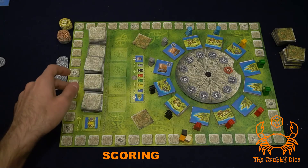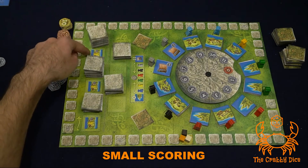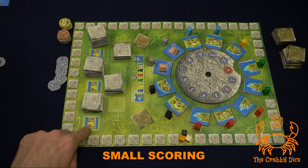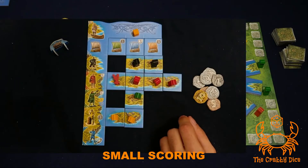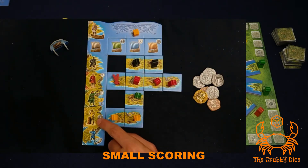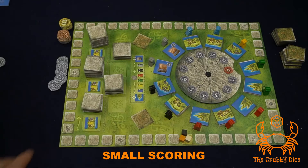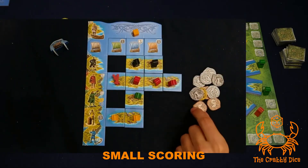Now let's talk about small scoring, which happens at the end of rounds 1, 3, and 5. During small scoring, only the yellow meeples score. Each yellow meeple that is standing — meaning not threatened by a ship — scores you three coins from the general supply. For example, if I have two standing yellow meeples, I take six coins from the general supply and add them to my personal supply.